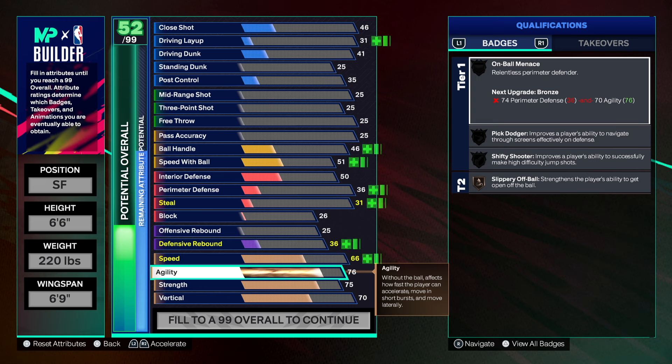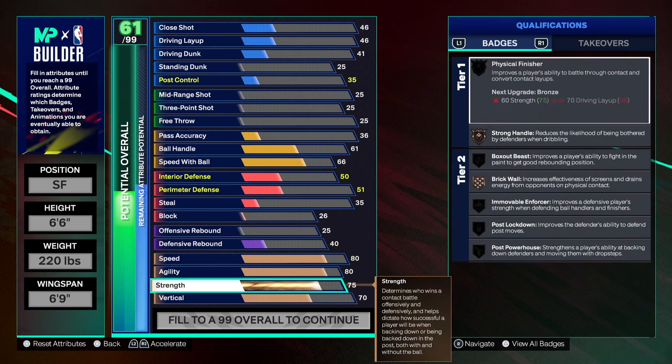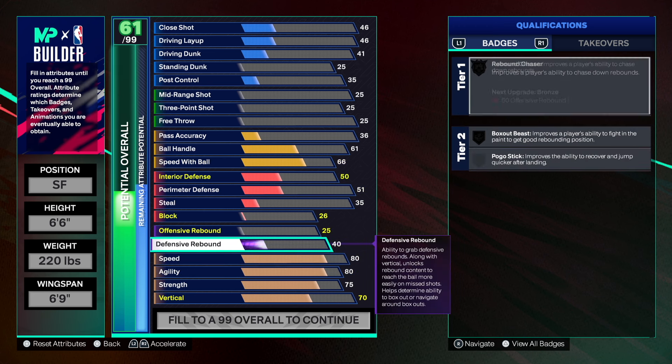We're going 80 agility and balancing that with 80 speed. So far so good — 80, 80, 75 strength, some vert. The build is just getting started.